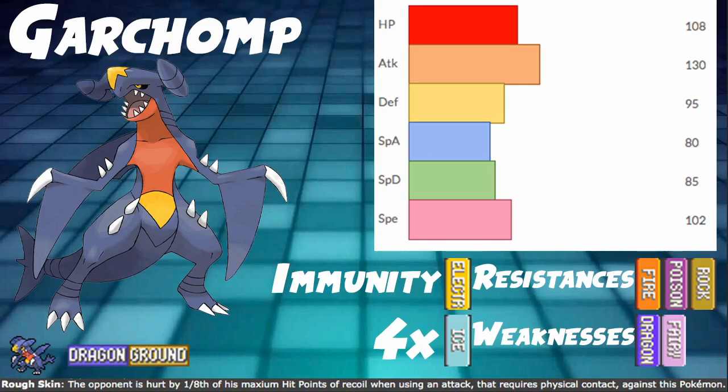Pretty good defensive typing, especially if you Dynamax. As long as you're not getting hit by an Ice-type move, you're usually going to take one or two hits, which is really good. Special Attack — nothing to write home about, but that's fine because we're going to be using its physical attack. Its offensive stats are pretty solid: Attack at 130 is very good, and Speed at 102 is very good as well. The more important stats are just speed and attack.